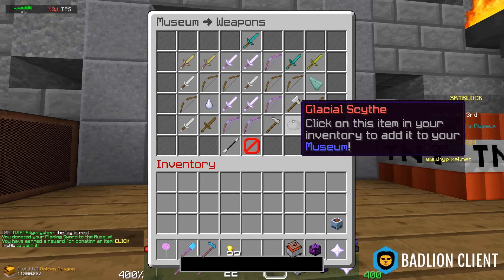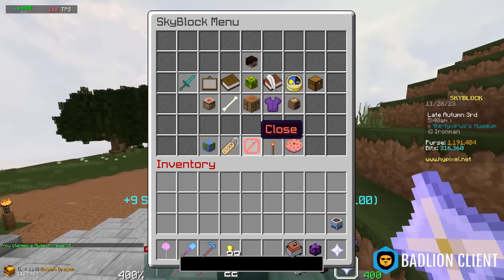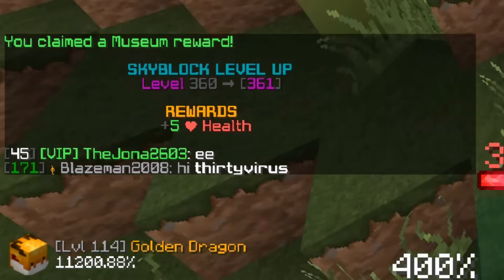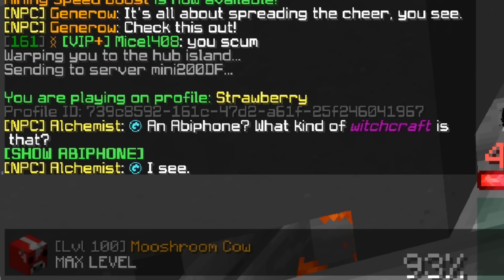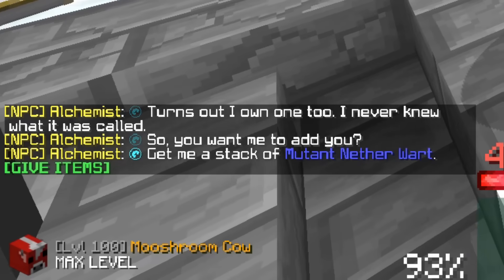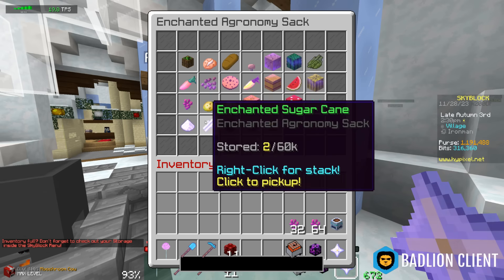Flaming sword obtained! Now we just need magma bow — we need them to add magma bow to the game officially. Nine Skyblock XP, level 361. Apparently I can contact an abby phone contact — what kind of witchcraft is that? Turns out I own one too. Get me a stack of mutant nether wart.